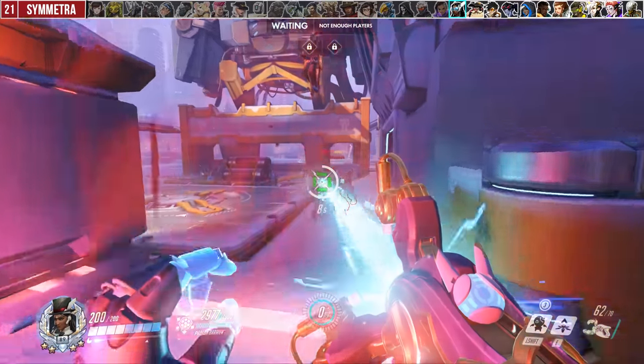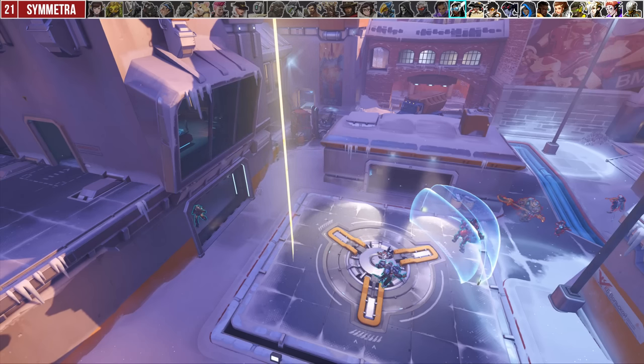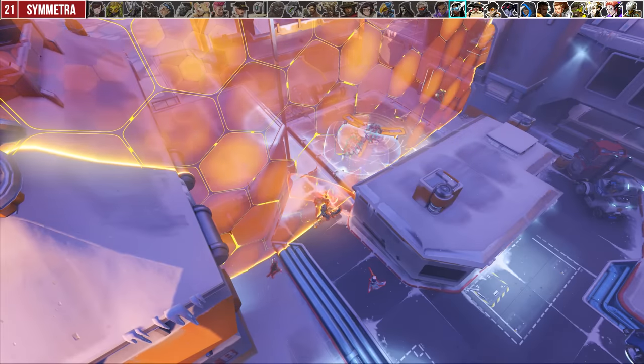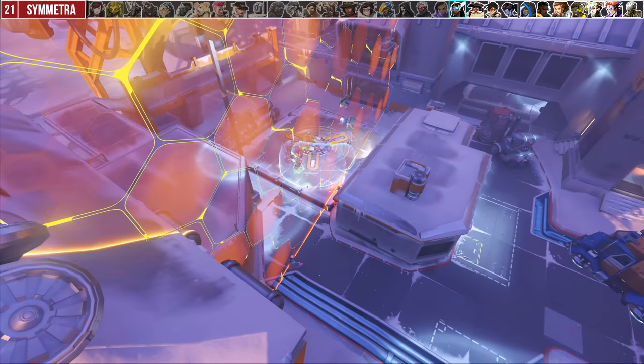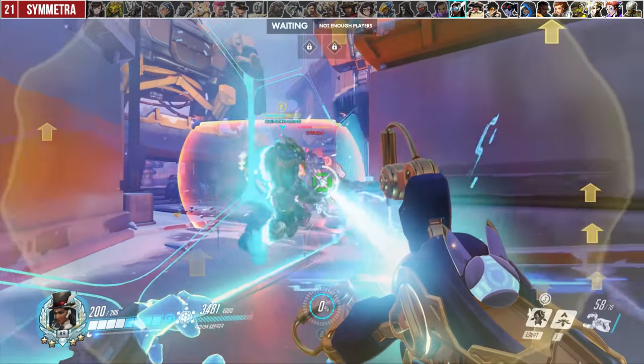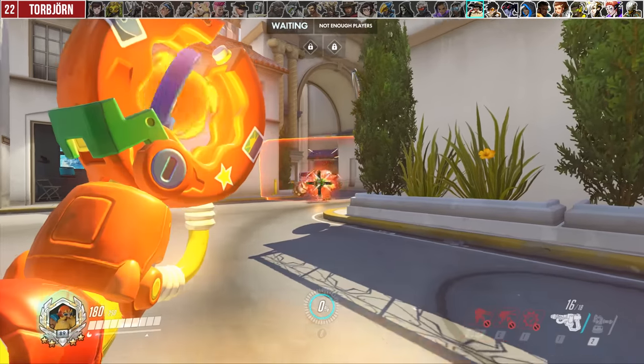For Symmetra, a mistake every player makes is walling a bad angle. You have to think about it two ways: are you separating the enemy front and back line, or are you protecting your back line? Think about the angle of a fight, rotating it and sectioning off popular fighting zones — that can win you a lot more fights.